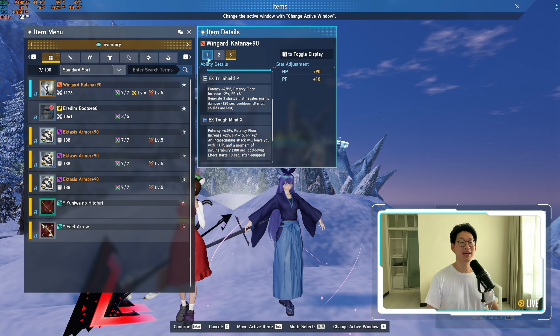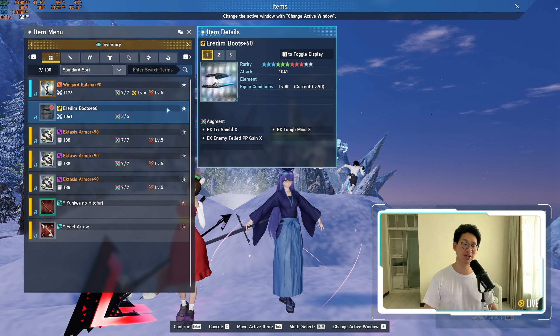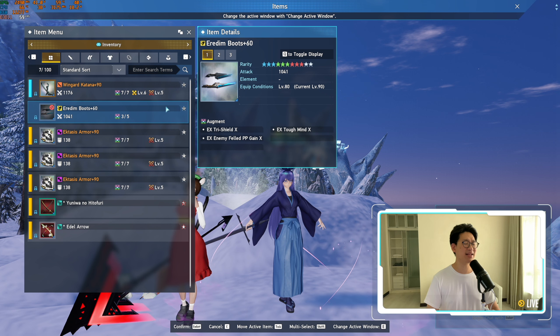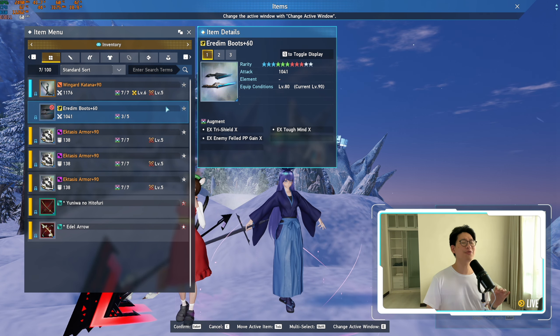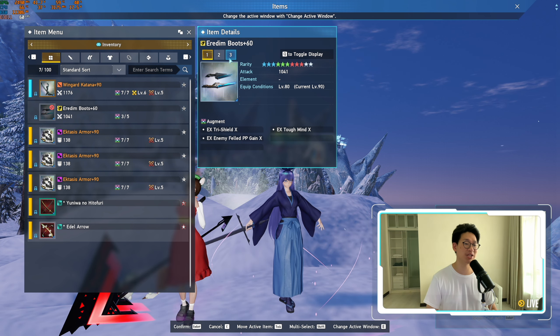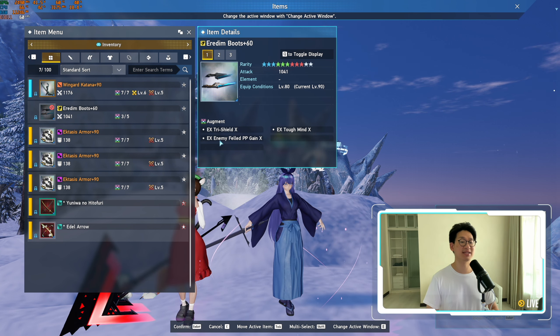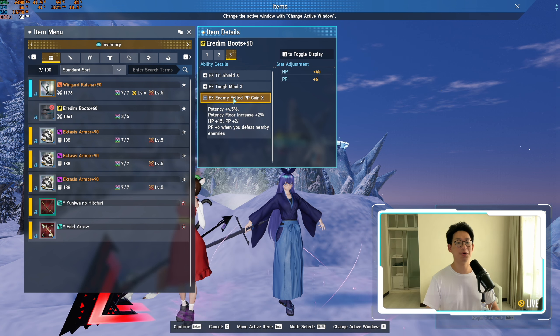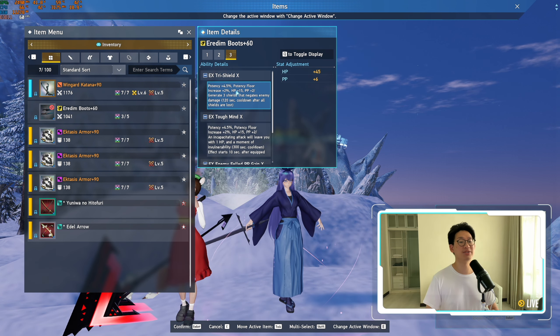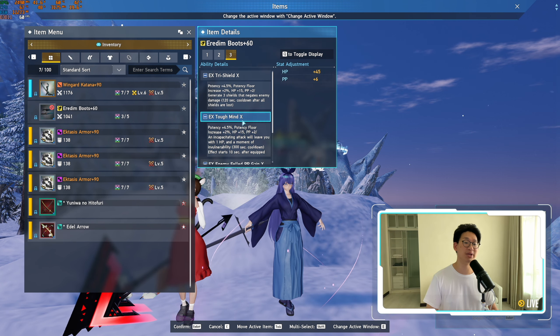After months of farming, we finally got the trifecta. Now, is this exactly what I wanted? Not perfectly, but close enough, and honestly I don't think RNG is going to bless me any further after this. As we can see here, we do have EX Tri-Shield X, EX Tough Mind X, as well as EX Enemy Failed PP Gain X. They are all X, so that means we get 45 HP total as well as 6 additional PP just from these 3 augments alone.